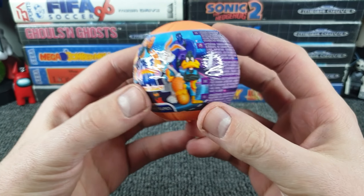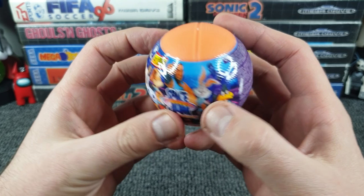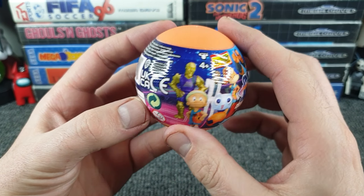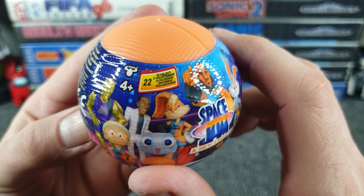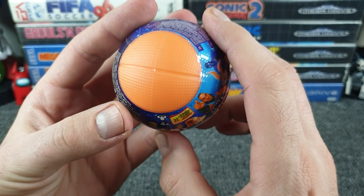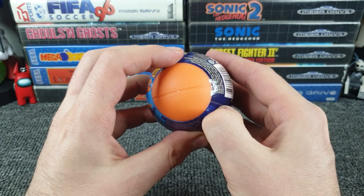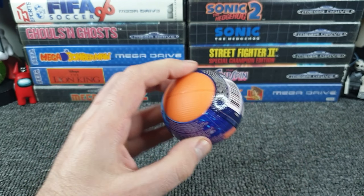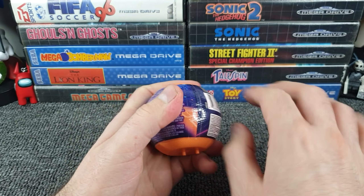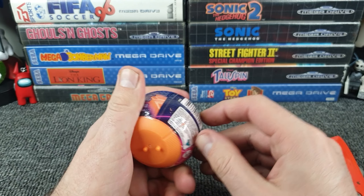I know a few Looney Tunes characters and I know that's LeBron James, but there might be a few characters in here that I don't know if they're from the movie. We've got LeBron James regular and LeBron James blue perhaps. There's no little thing telling us who we can get - 22 to collect, that's not happening. I'm just going to take the one. If there's a gold LeBron James, is that perhaps a chaser? How easy is this thing going to be to get into? We have a trusty rusty knife on standby.